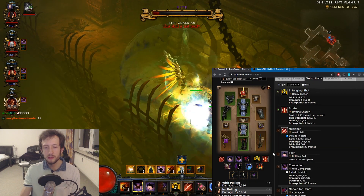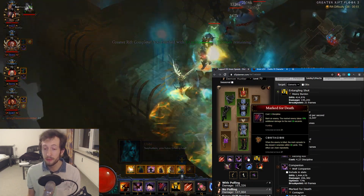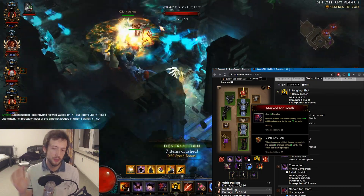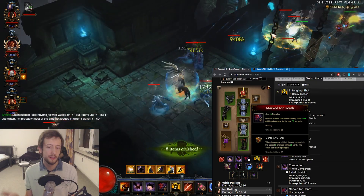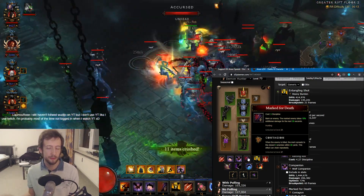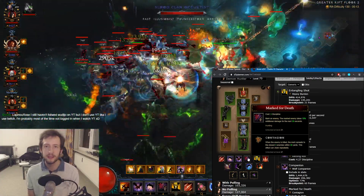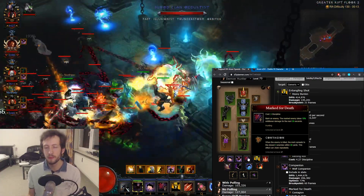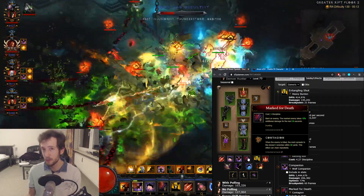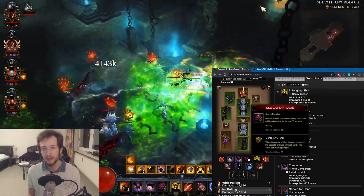Here's a setup without pulling — you can replace the Leonine Bow and Bolas. For example you can go with Mark for Death, which is another 50% additive damage buff. There's a choice to be made between Contagion and Valley of Death. Typically I prefer Contagion — you just snipe a really weak enemy and it will spread through the entire rift. Otherwise, especially for high tiers, you could go with Valley of Death and just put it on the ground, which could be quite nice when pushing with a witch doctor since there's nothing really dying.